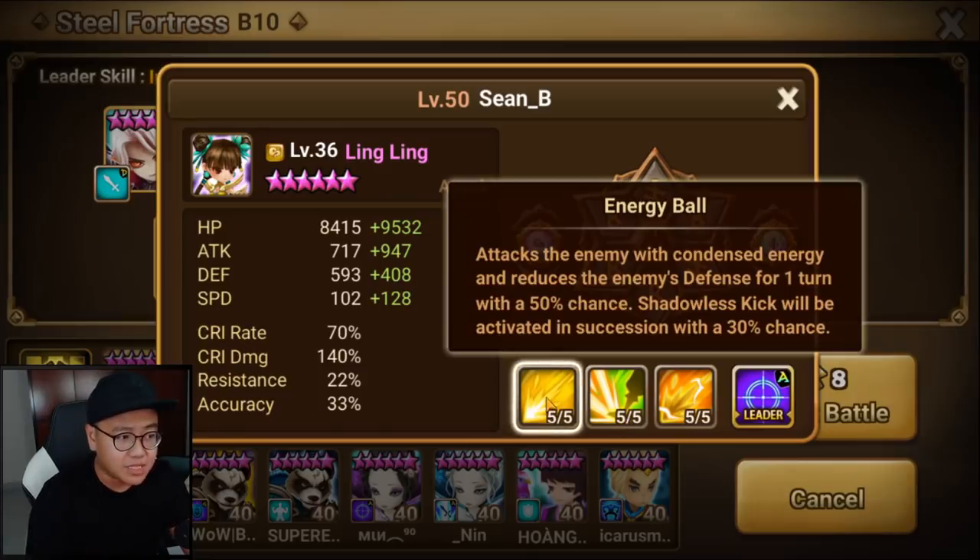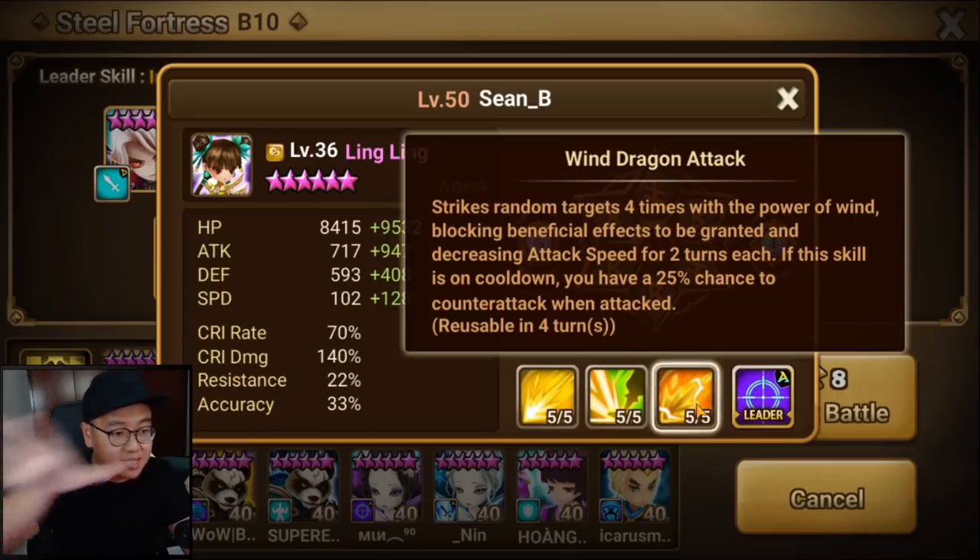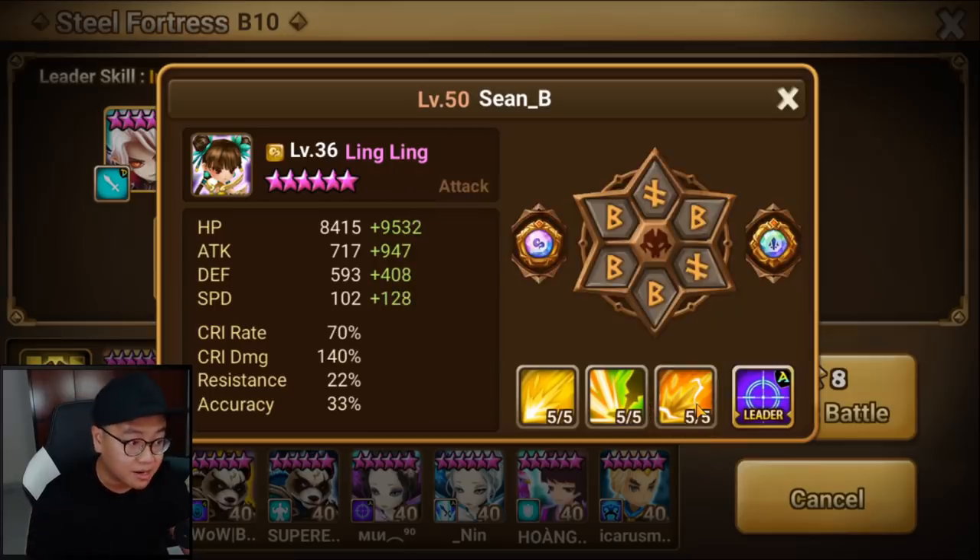She can even defense break. Her AoE can also slow the enemy team, which means the side tower will be slowed down so that they will not do damage or buff the boss attack bar. So once again, Ling Ling is the best buff blocker for this dungeon.